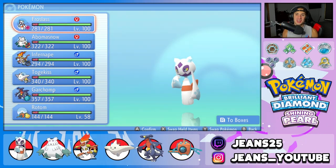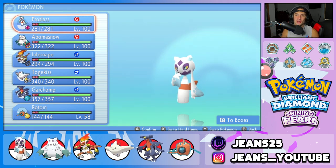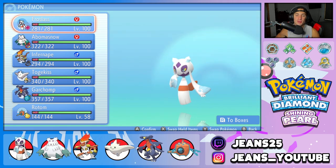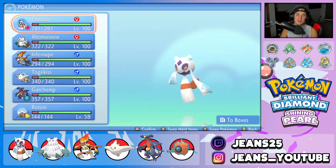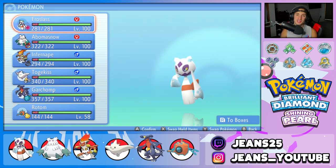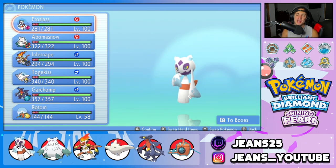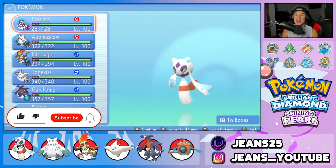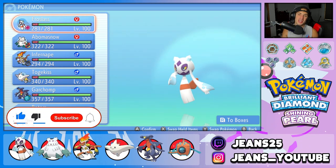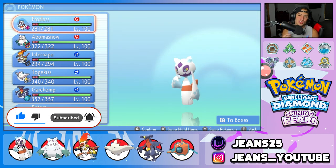What's going on YouTube, Jeans here. Hope you guys are having an amazing day. Today we are back yet again bringing you guys some more competitive VGC double battles for Pokémon Brilliant Diamond and Pokémon Shining Pearl. In today's video we're going to be showcasing my favorite ice type from Generation 4 — Frostlass. If you enjoy the content, make sure you support me by leaving a like on today's video and subscribe to the channel.